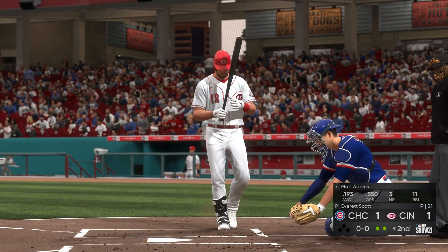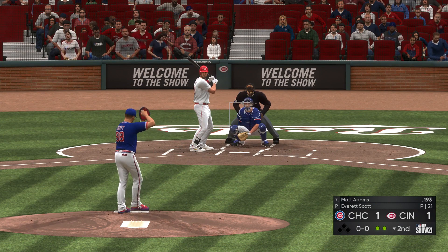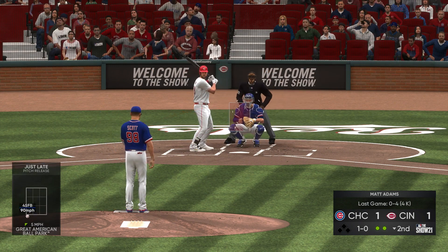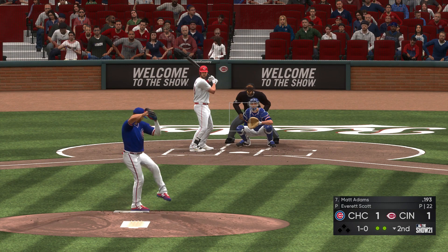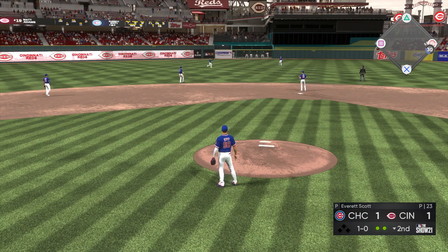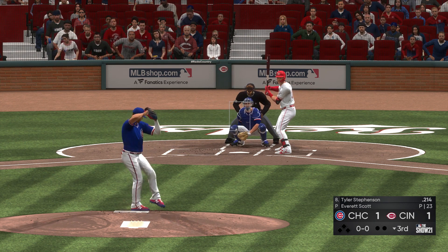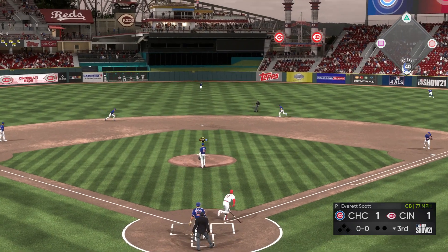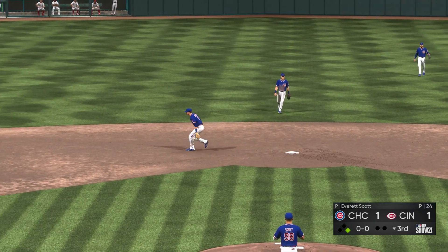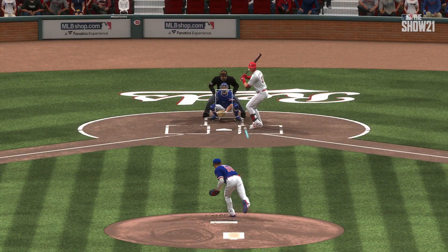Matt Adams up to bat now. You see that average below the dreaded Mendoza line. Get him with the four-seamer low — didn't bite on it. Another four-seamer — that'll be a fly out to left center. Contreras in pursuit, and there we go. Bottom of the third now, still tied at one. I guess we'd technically be off to a better start than in the last game, but maybe I spoke too soon as we give up a hit right up the middle.